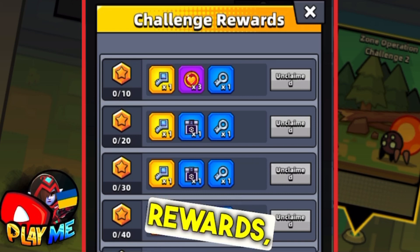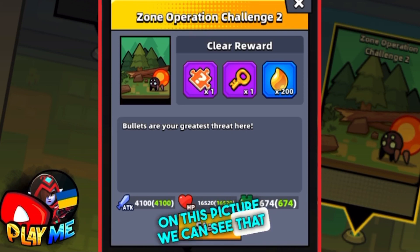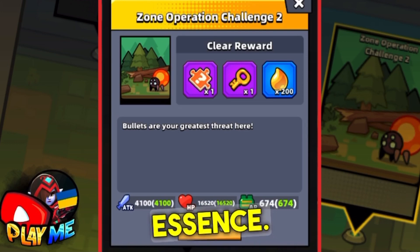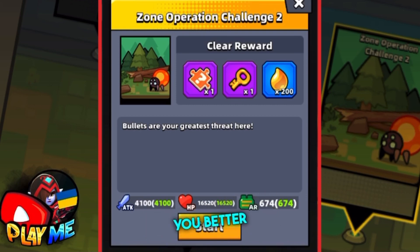Beside these rewards, we have rewards for clearing a challenge. On this picture, we can see that when you clear challenge 2, you'll get 1 shard, 1 golden key, and 200 energy essence. It's only the second challenge, so higher challenges should give you better rewards.